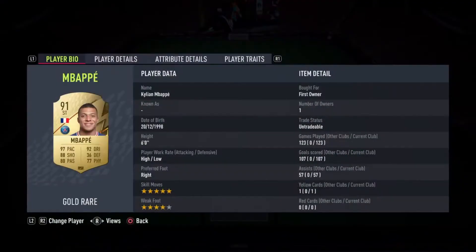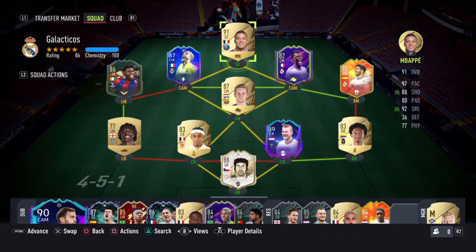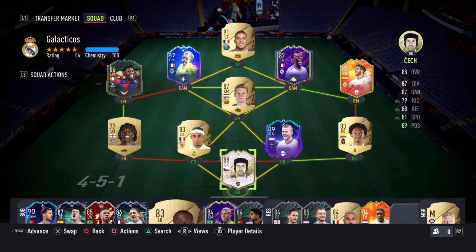We packed Mbappe out of a two gold players pack during the headliners promo. I packed him then. I also completed Petr Cech. But yeah, man, we'll try out this Zaha — that's who we're here for today. We'll hop into a couple of games with him in Foot Champs and see how he does.